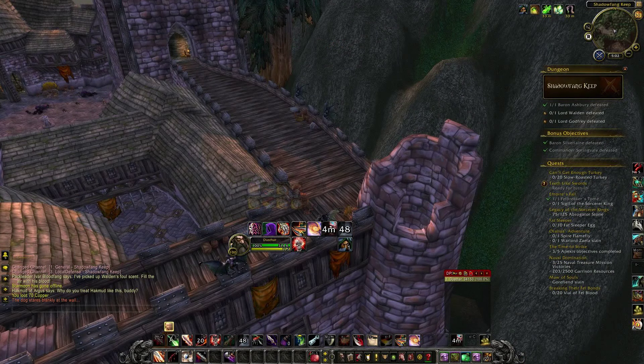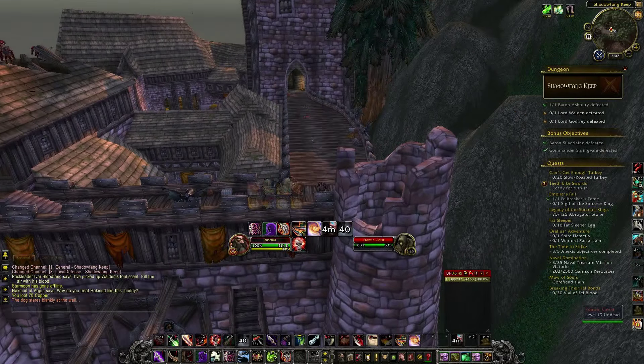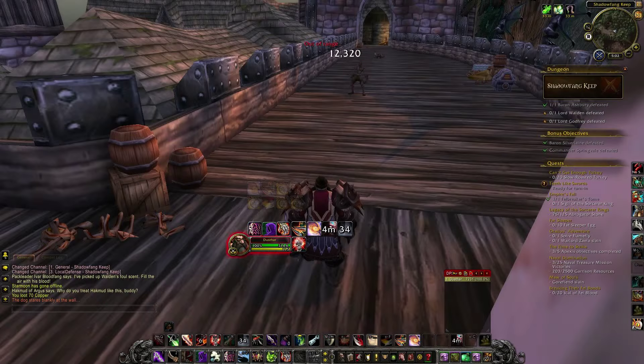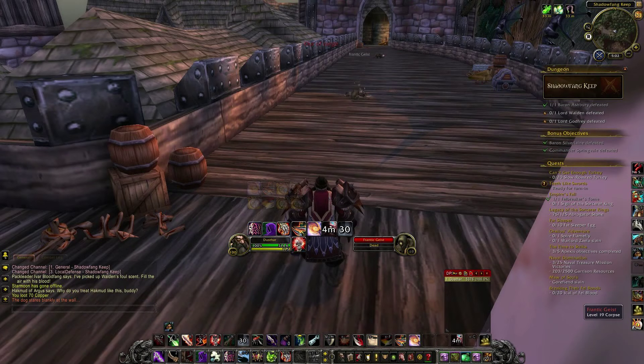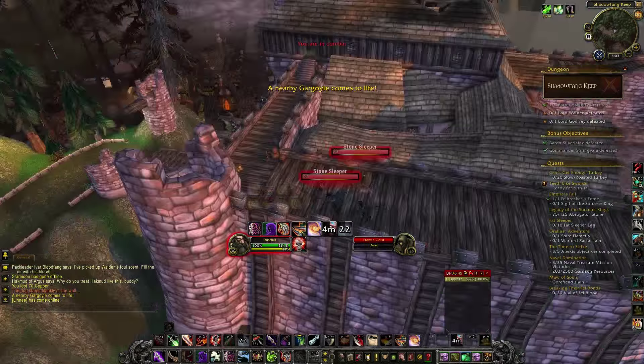I couldn't really think of any other place where this would allow for some interesting exploring, because Utgard Keep only allows it because you don't die if you fall — because you fall in water. I was thinking maybe the Nexus, there are some possibilities, and there was this other dungeon where there would be some possibilities as well, Skyreach for instance, but if you fall down in those dungeons you just die. So yeah, that's pretty much it.